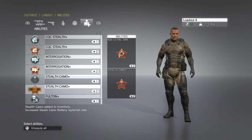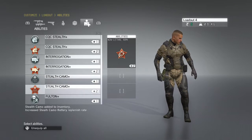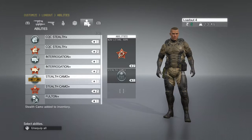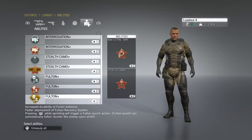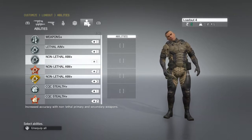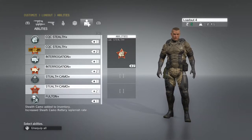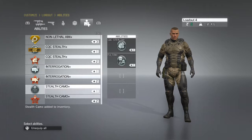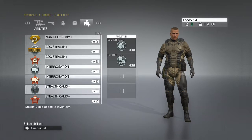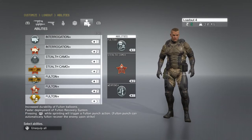Coming onto the perks: you've got 4 perk slots, and each perk has a different level that you unlock as you play further. So if you've got Fulton level 1 and stealth CQC level 1, bear in mind that if stealth camo reaches level 3, it will take 3 of your 4 slots. That would leave you only able to equip a level 1 of another perk. Try playing around with this — go to level 2 of one perk and level 2 of another to stay balanced, and this is where having different loadouts really helps.